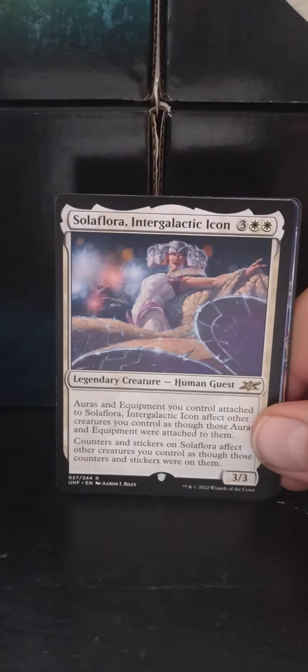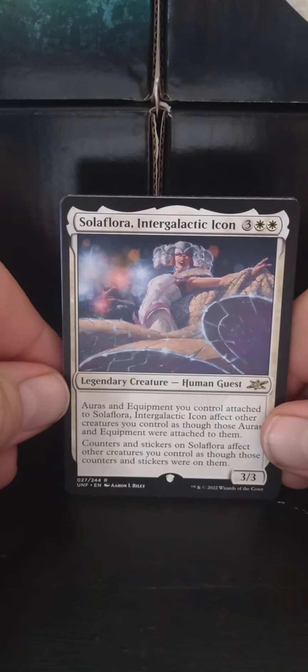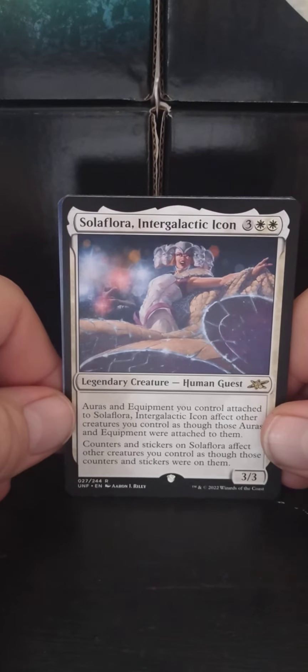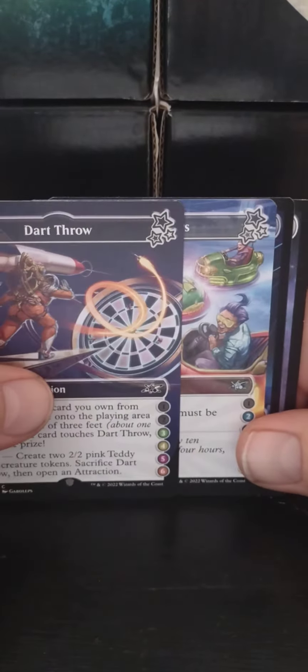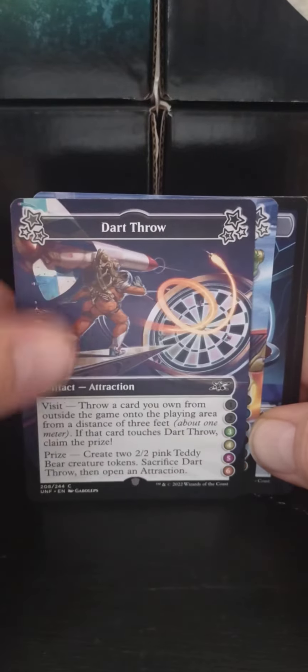Trigger Happy — definitely would use that one. And I do like that island; I'd probably play a full set of those. Bumper Car sounds cool, but Dart Throw — I'm not that good. So there we go. That is day two in space. Tune in tomorrow for day three of the Infinity Weekend. I will see you tomorrow — have a magical day!